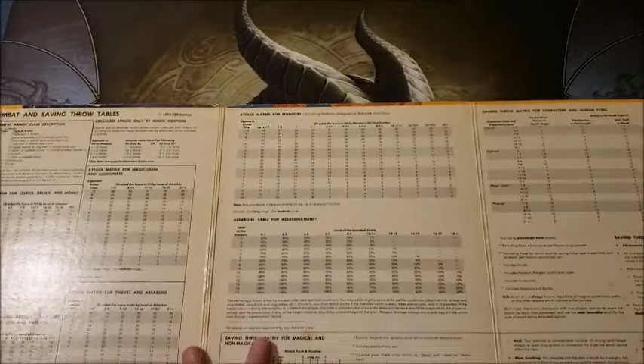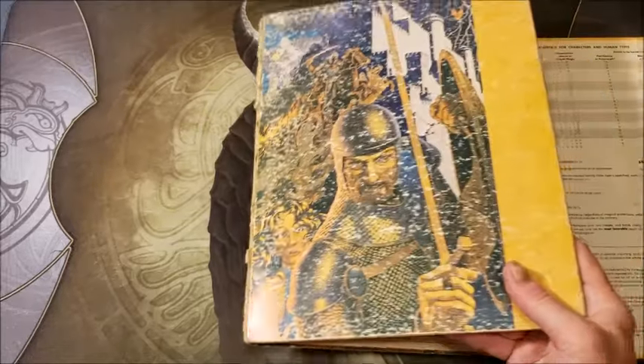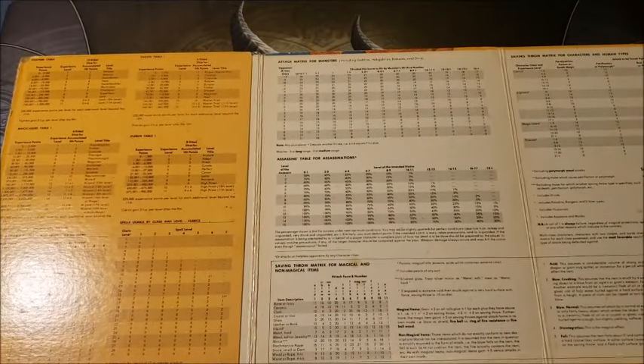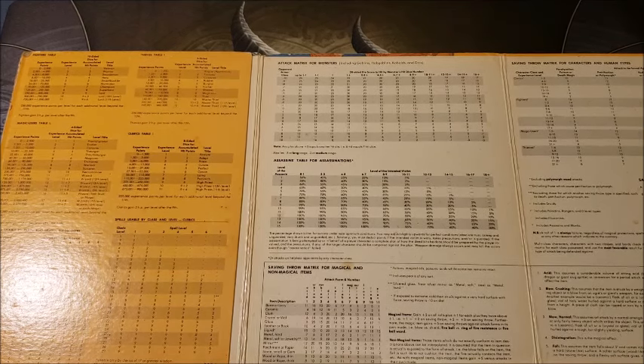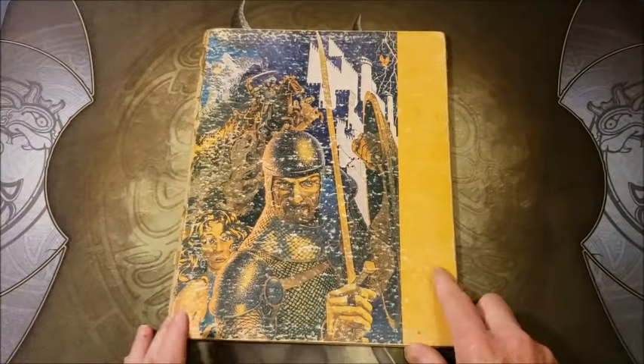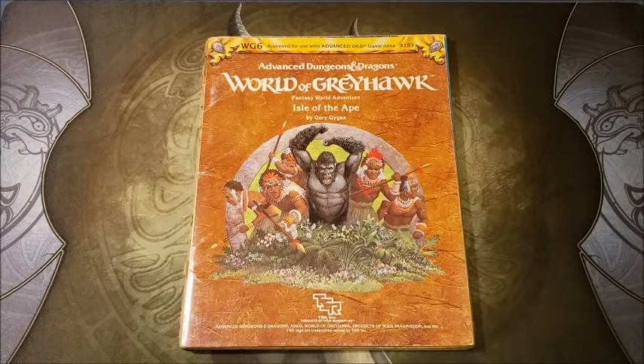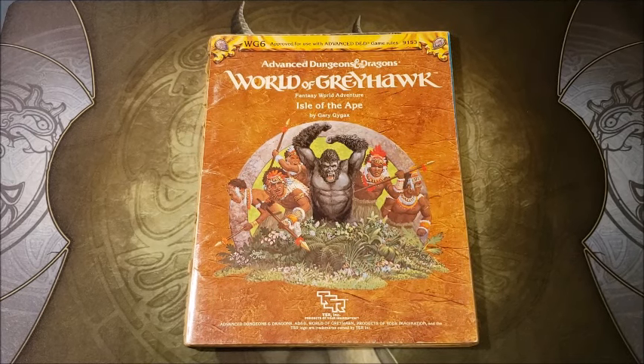This old DM screen is largely retired now because the edges are fraying — it's seen a lot of love over many years. My players know that when this particular DM screen is sitting in front of my spot, I've whipped up something special for that night. I recommend the World of Greyhawk Isle of the Ape, and especially the Dungeon Master screen supplement in the back of the module. Get it for that one page alone — the supplemental attack matrix for monsters is outstanding.